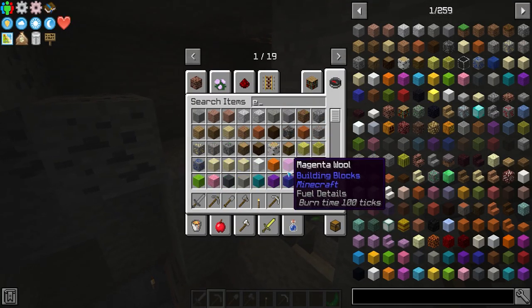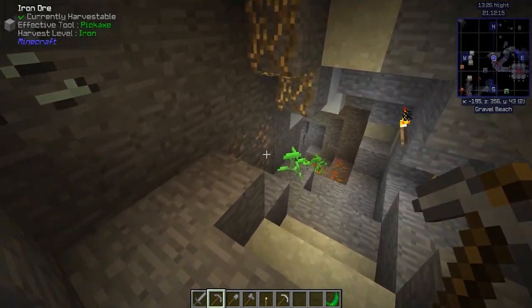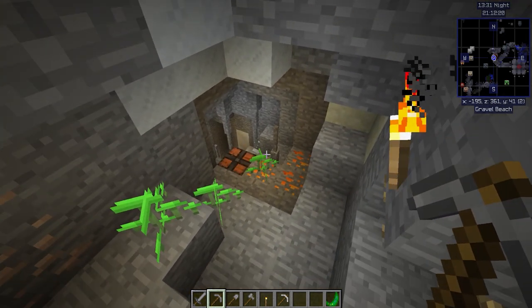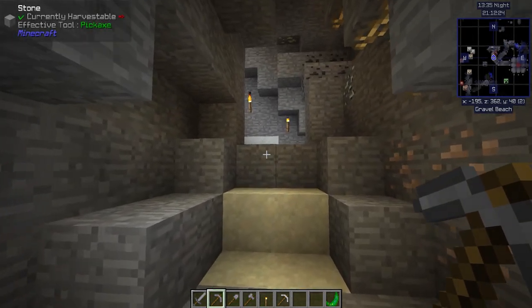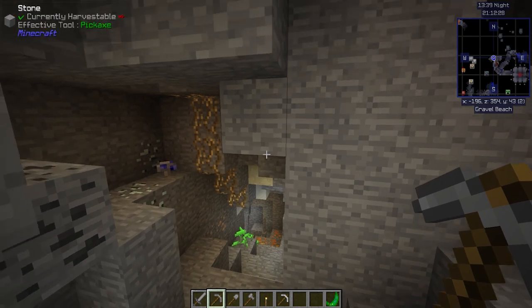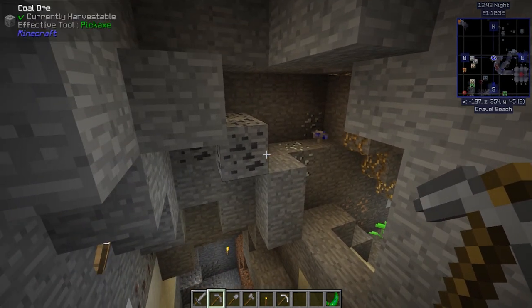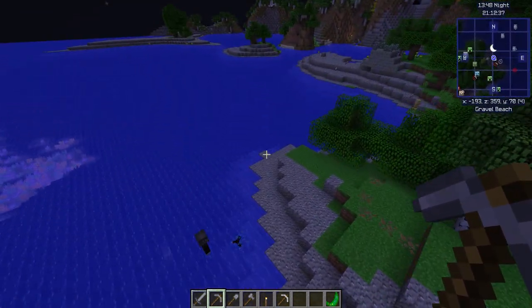Mine everything you are able to mine. If you only have stone, find that iron because iron is going to allow you to mine a whole lot more. If you get to diamond, make yourself a pick so you can get even more stuff. Collect everything you can from down here — chances are you're going to want it for something at some point. Get it all and bring it back to your safe house. Store it in chests.